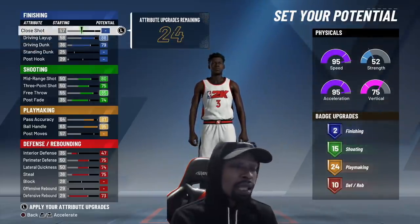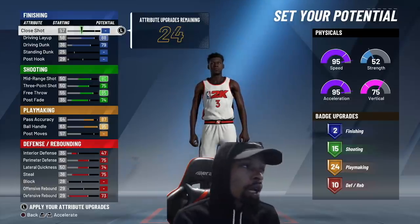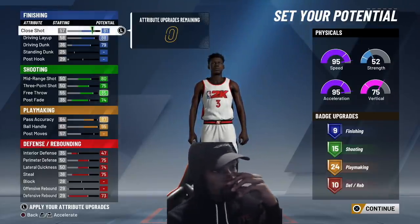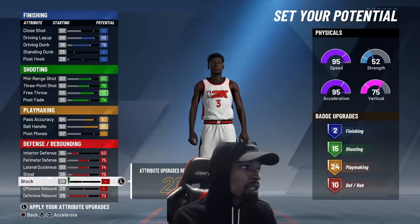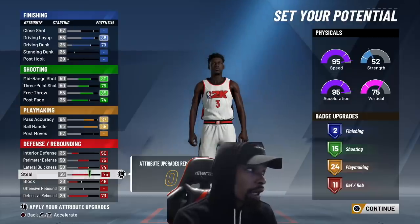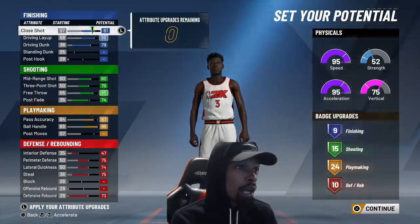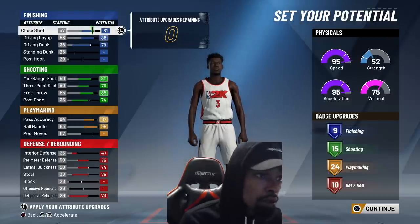Let's dump out the layups and the dunks. Close shot is a set shot 5 to 10 feet away from the hoop — we don't plan on taking too many close shots so we're not going to bump that up too high. Right now we have 51 badge upgrades. You can put up the close shot if you want those finishing badges. Now, the PG has the most potential badge upgrades, so if you want as many badge upgrades as possible, you want to go 10 there and dump the rest on your close shot.